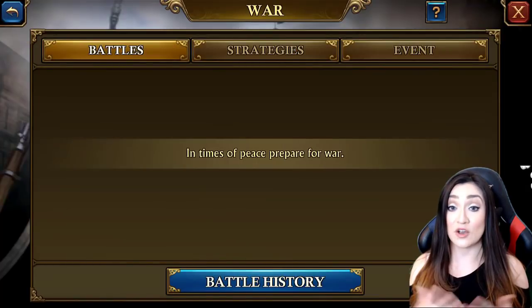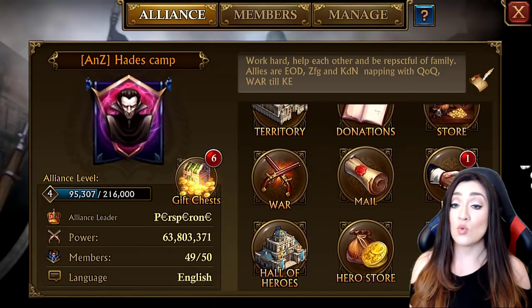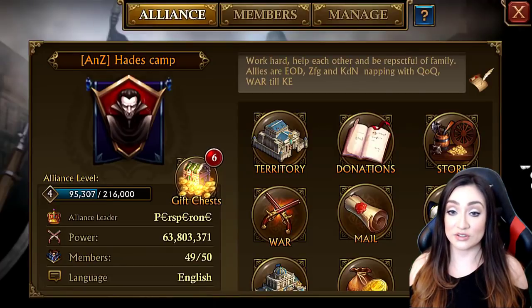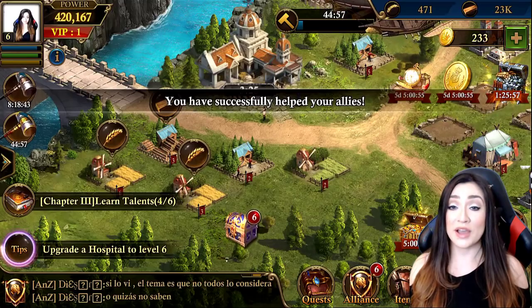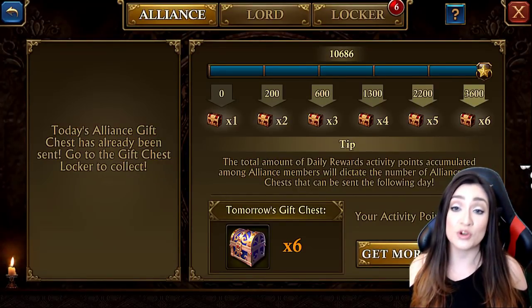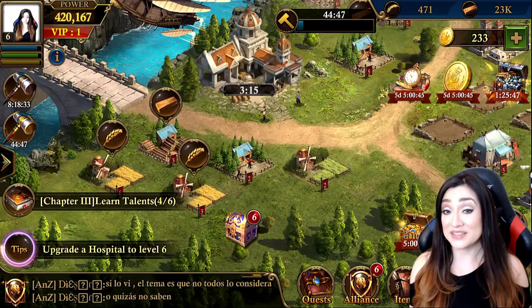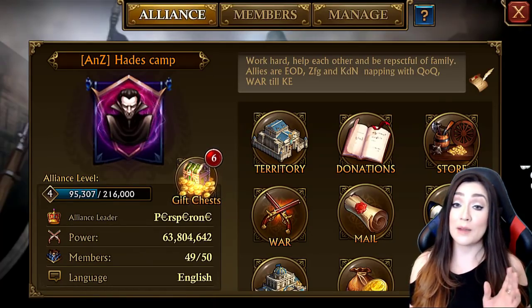It's super important to port to your alliance territory because that's the only way to get some of your buffs. In the alliance store you can donate to fund research that helps your overall alliance. You want to make sure everybody is contributing. Also, constantly click Help — when you request help on buildings and alliance members help you, it minimizes the time it takes to get things done.